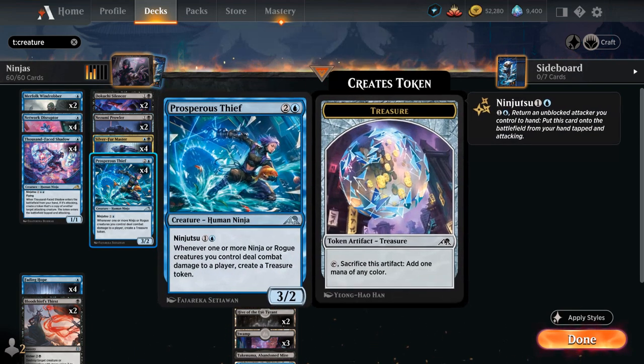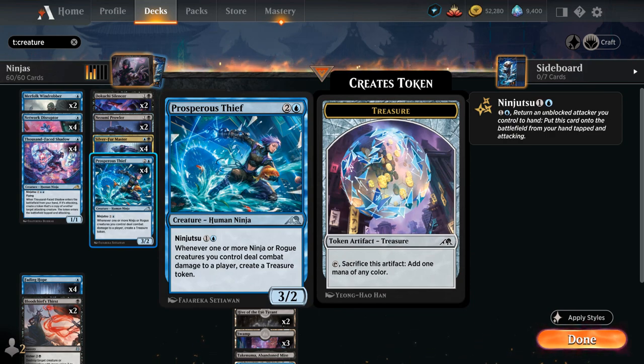We also have the full playset of Prosperous Thief, placed in the two-drop slot because its ninjutsu is only two mana. Whenever one or more ninja or rogue creatures we control deal combat damage to a player, we create a treasure token. We can use that treasure to replay our one-mana evasive creature and keep enabling ninjutsu synergies — and it's a nice 3/2 creature as well.